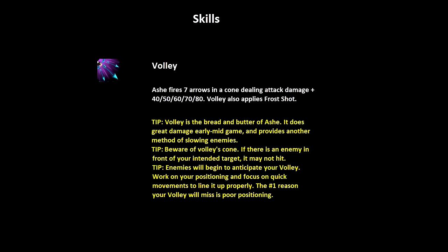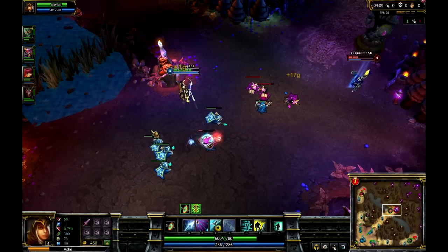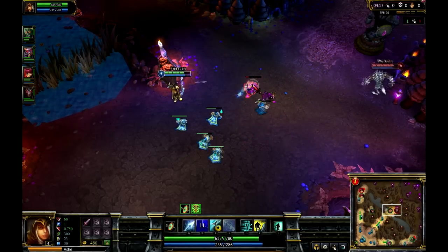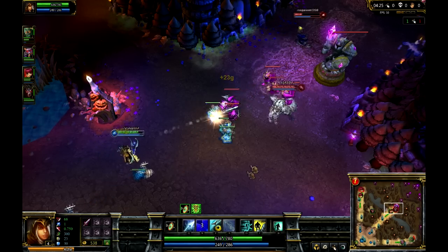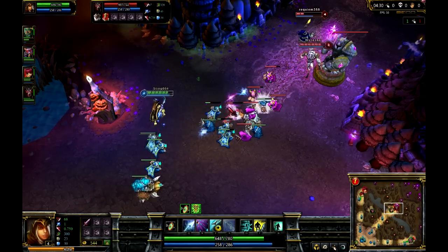Volley is Ash's bread and butter. This is where you'll get most of your damage from. Slow down people with it — it really is an amazing skill. Here you can see me harassing. I don't like to be too predictable with it because people are always trying to assume where you're going to put it. I'm just harassing these two guys. He's going to try to recall right now and I'm just going to pose a bit of a threat with it. It's got a good range — stop that recall.